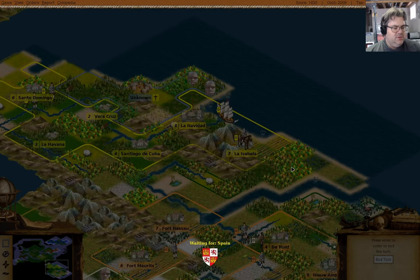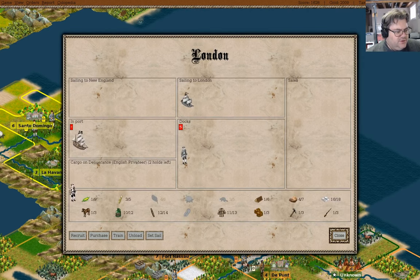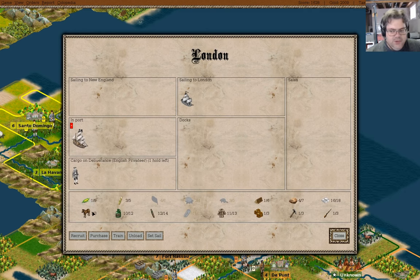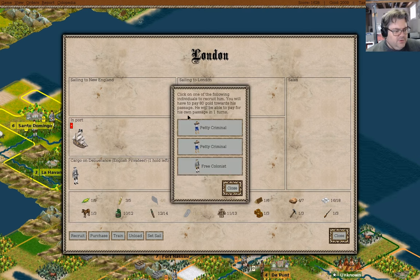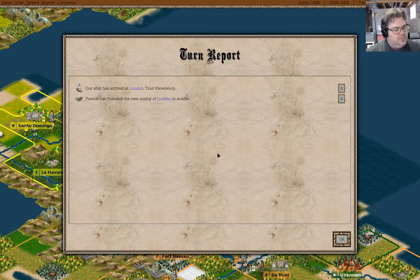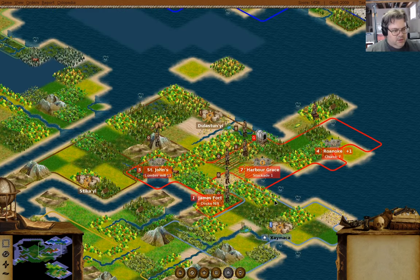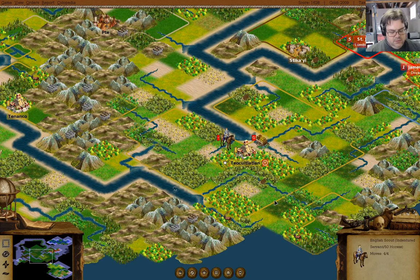Oh look, more action! Our ship has arrived in London. We've got a free colonist, right? We obviously want the free colonist, and we have a couple thousand gold. What can we recruit here? Oh, in one turn we'll get somebody. Okay, well, I'm going to let the ship wait then.